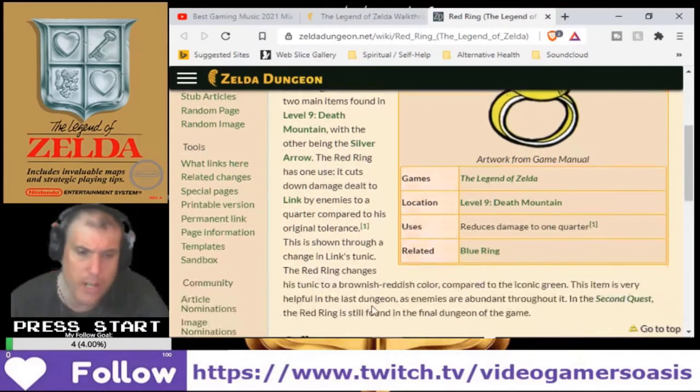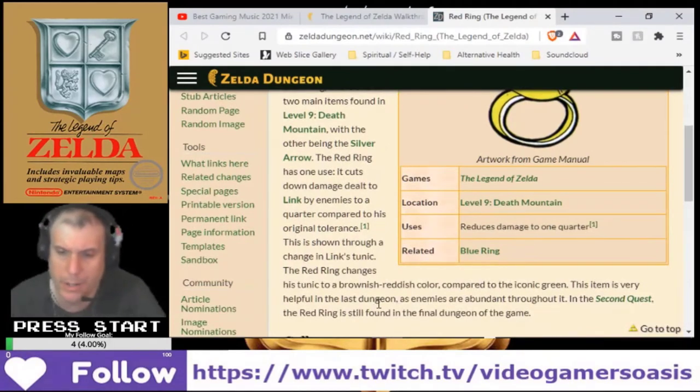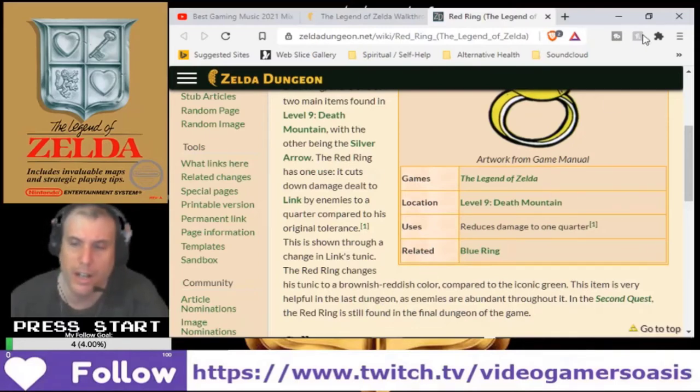This is shown through a change in Link's tunic — the red ring changes his tunic to a brownish reddish color compared to the iconic green. This item is very helpful in the last dungeon as enemies are abundant throughout it. In the second quest, the red ring is still found in the final dungeon of the game.